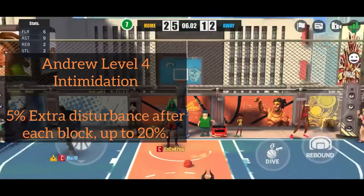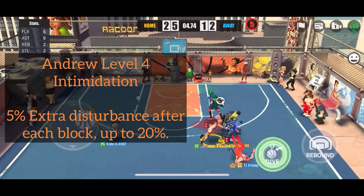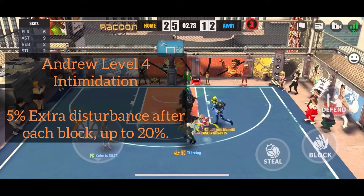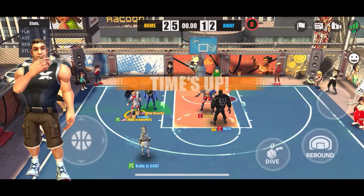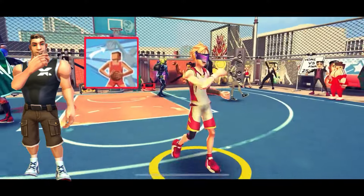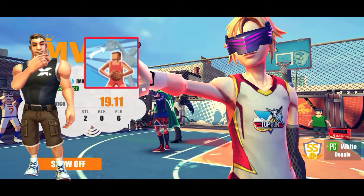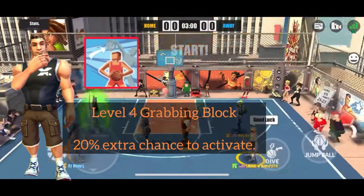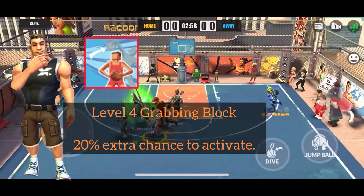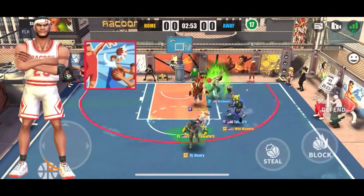Andrew's level four is Intimidation: after each block he'll additionally reduce the opponent's resistance by five points, stacking up to four times for a total of 20 — that's beautiful. Ranger is getting a new level four on his Grabbing Block, which basically does the same thing as everyone else's — a 20% extra chance to activate. Raccoon Digi, I don't know how you came up with this brand new exciting idea for Ranger's level four.